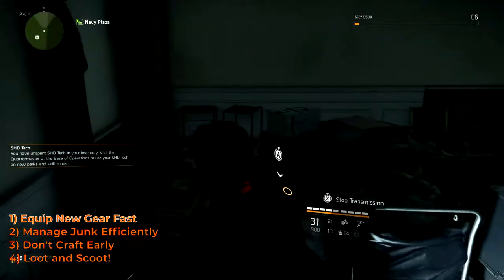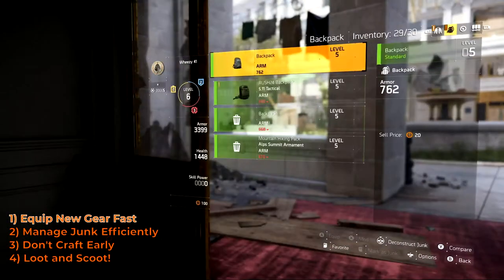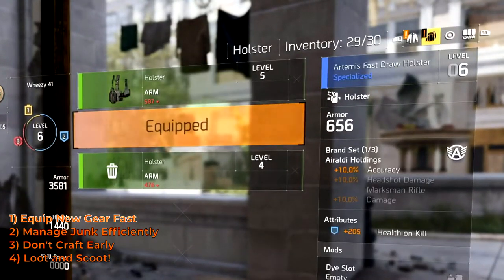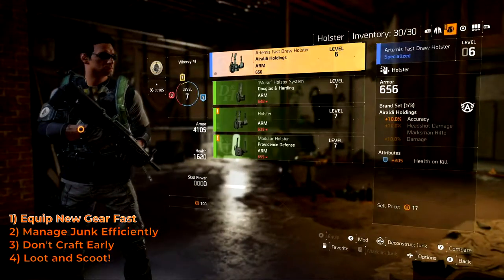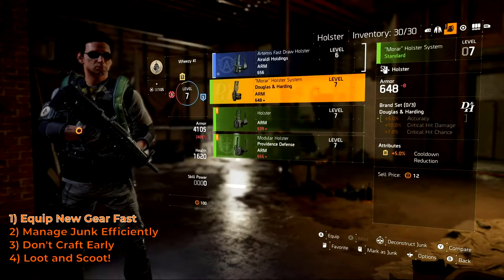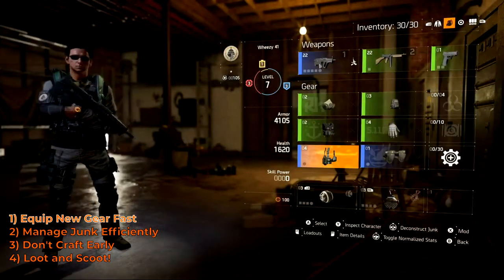When you pick up gear, it's exciting and you want to look at it, but when you're going through it, just compare the primary stats. When it's armor, all you want to do is compare the armor stat early on. It's going to tell you the comparison of what you picked up versus what you have equipped. Green means it's got more armor, which means it's going to protect you better. If you get down in the weeds looking at bonus protection, it's going to be gone in five minutes anyway. Just equip whatever's green — the best armor you have at the time — equip it and move on.